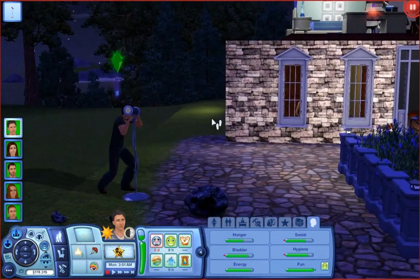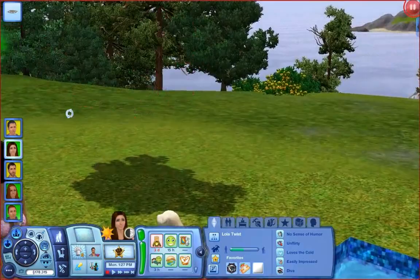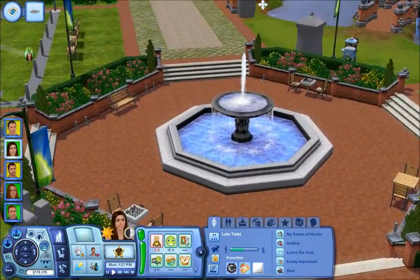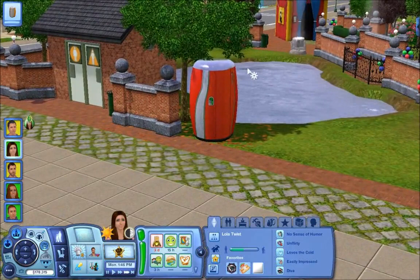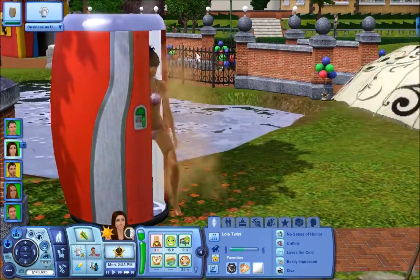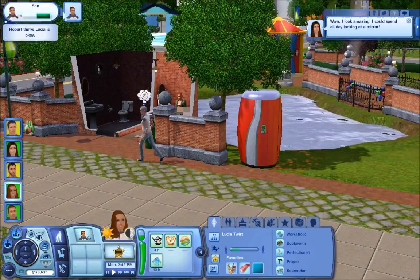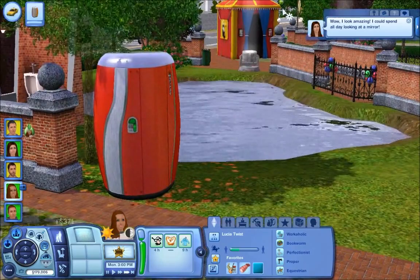I decided we'll just go ahead and continue the game. Oh, it looks like Lola's getting a little bronzed out here — it says she wants to cool down, which is pretty cool. Let's have her head to the beach. Actually, the summer festival just came into town — so let's have her head there instead. She'll go get a spray tan and then head to work. And she's golden! Awesome.